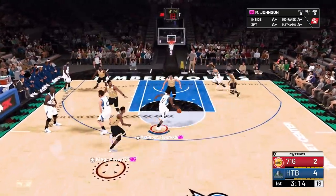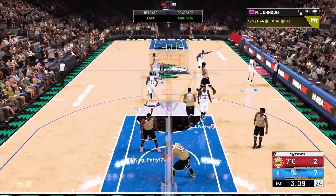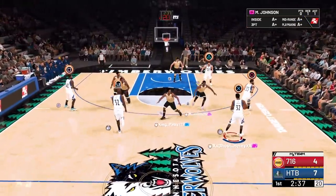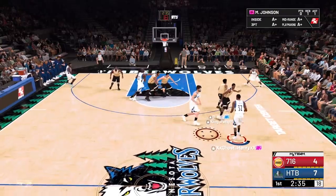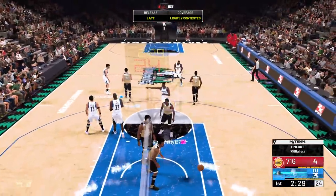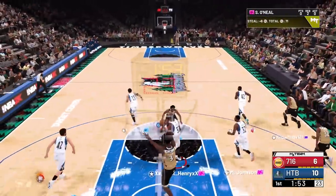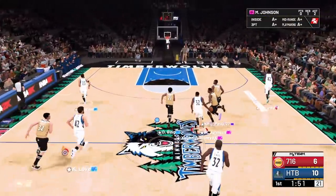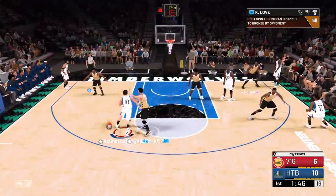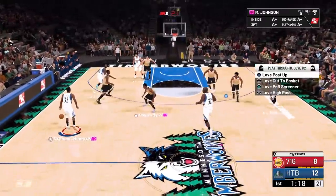I want to see a pick and fade — hit that screen, easy catch and shoot, not a green but it's a bucket. He does not need greens to hit shots. Love, you want another pick and fade? That jumper is so wet, I just want to shoot with it forever. In your face — you didn't even contest it. Why did that say lightly contested? Straight to Kevin Love — I see him trailing, pump fake — should have taken that. Taking it to the post, spin and go all the way up — easy bucket!